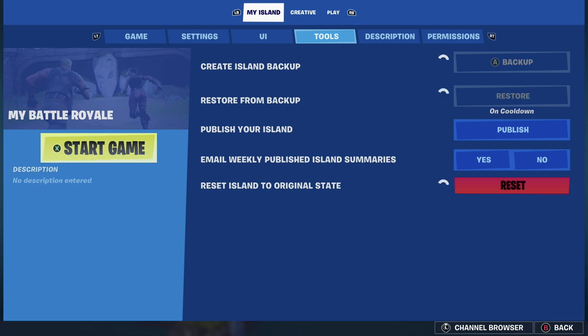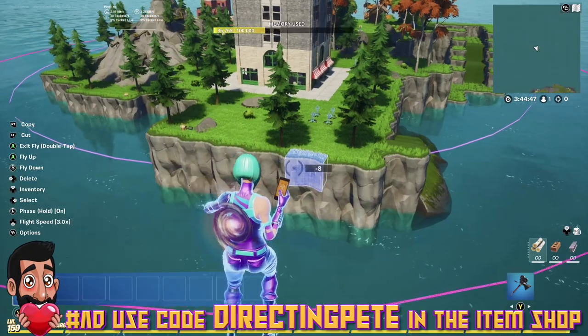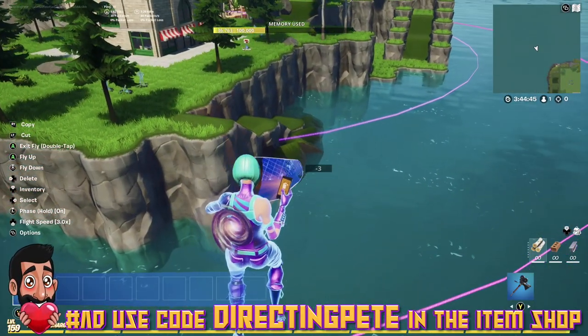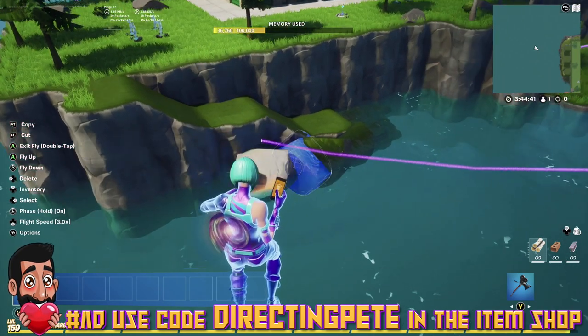What we're going to do is back up our island first before we go ahead and do any edits. Make sure you back up your island before you start erasing things. Once you've gone ahead and backed up, now we can play around and start deleting things.